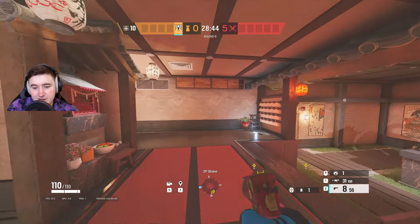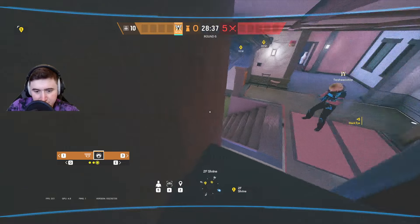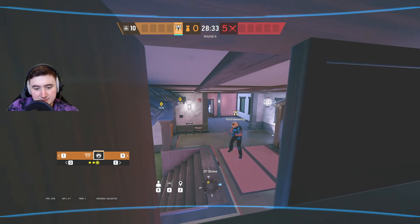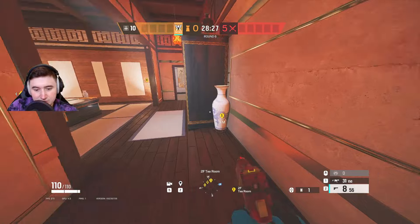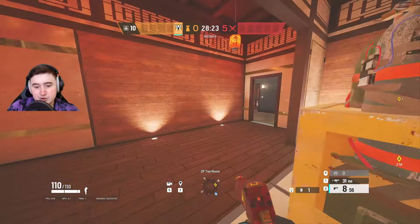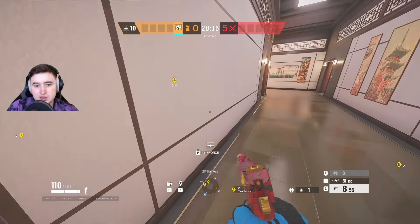For the final cam, I'll generally put it in Shrine up here — or you can even jam it up there as well. This just sees anybody coming up Shrine stairs towards site and coming into the T-Room site door. Sometimes people will try and plant on the door, or even plant behind that black cabinet thing, so you may even be able to see the planter from there. You can also put a C4 below this door, watch this cam when people come through, and C4 them — freebie.